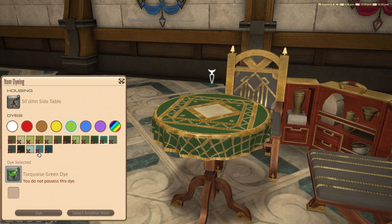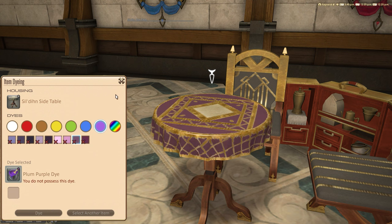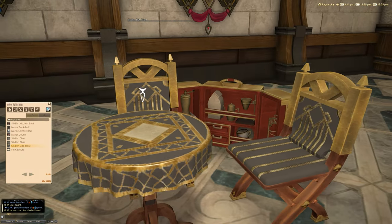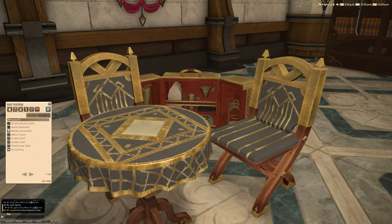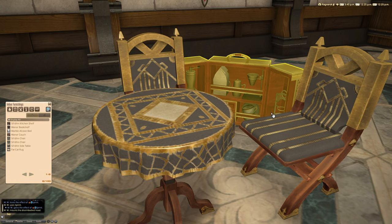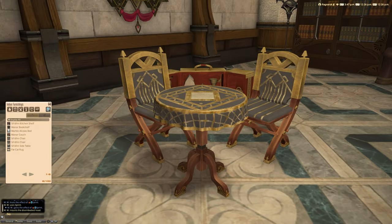I think people are going to use this for their indoor cafe spaces. I know some people have been looking for different furniture because everybody goes for the Glade set or whatever, so it is nice to have a good variety. Personally, I would probably dye them jet black and put a hundred of them near a stage and have like a comedy club or something. I really despise this tea set thing at the back — I think that should have been a tabletop item. It just looks weird.